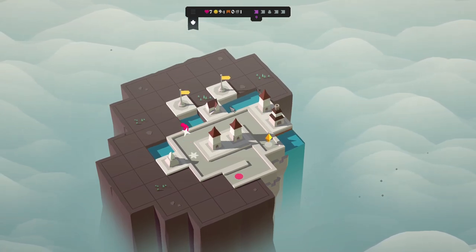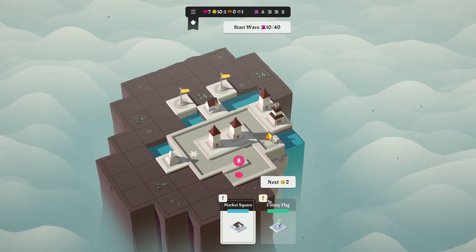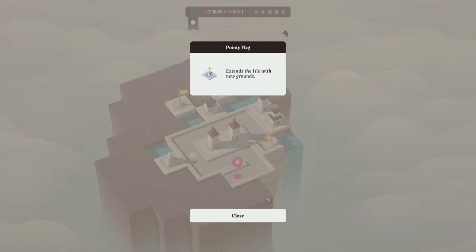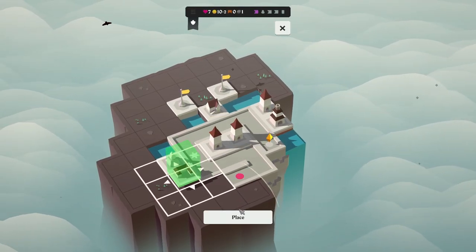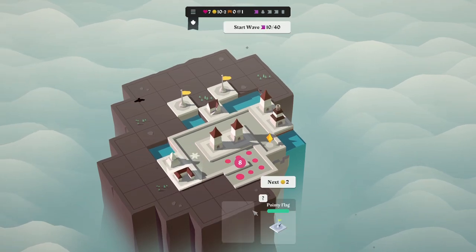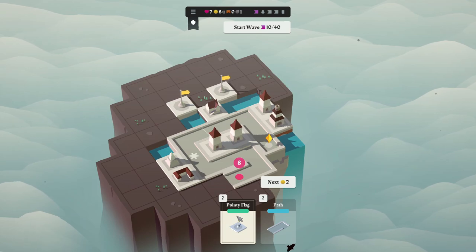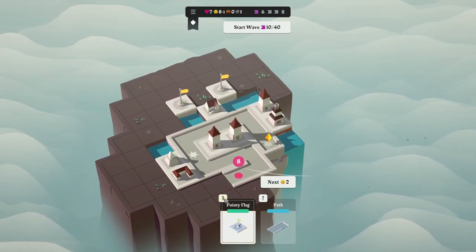Is anything here familiar about Isle of Arrows? A pointy flag — 'extend the area.' So this is just a flag. I'm going to play the market square, but I'll tell you, I think this is a massive mistake. I think we need to spend money and we need to do it now. So, pointy flag — I'm going to place you.